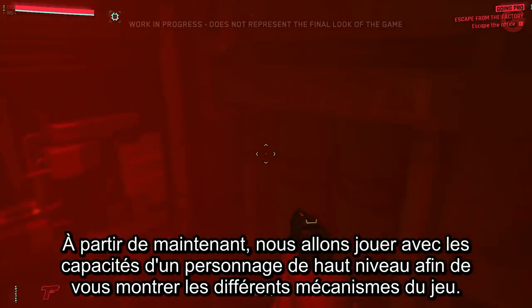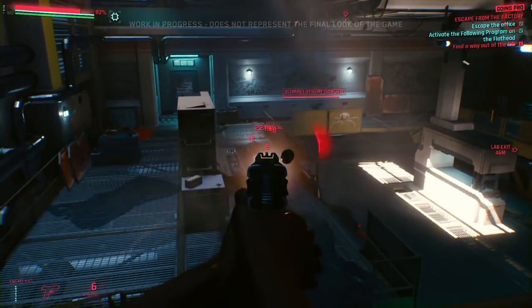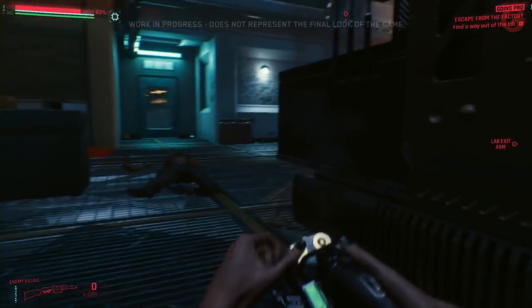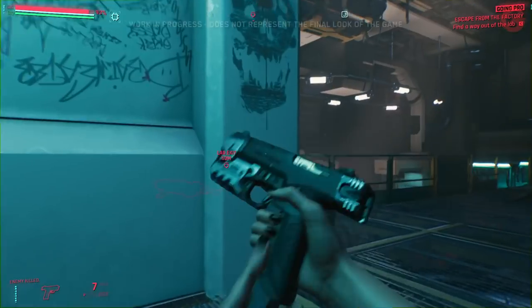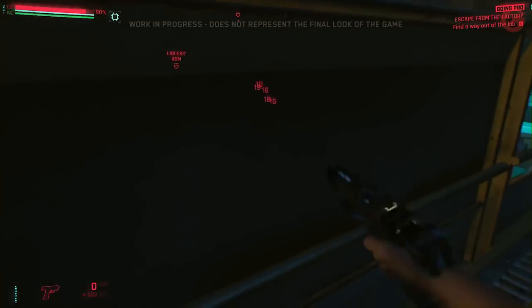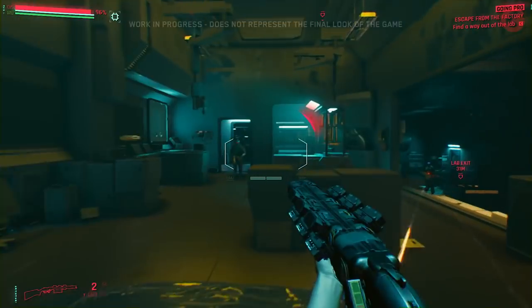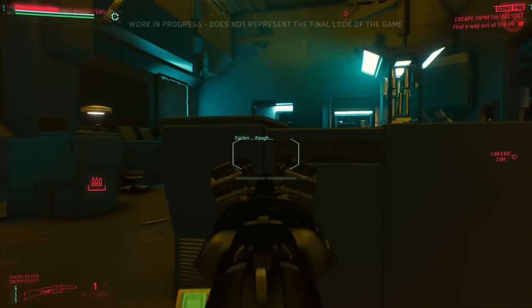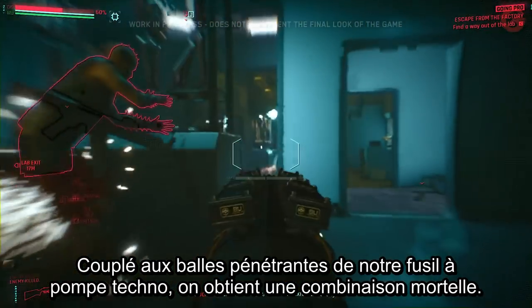There are many skills in the game that players can apply when solving problems. The engineering skill can be used to fix, disassemble, and disarm devices. From this point on, the demo unlocks the abilities of a high-end character to showcase different game mechanics. One of the new weapon modules is a ricochet targeting system connected to the eyes — allowing players to bounce bullets off walls and hit enemies hiding behind cover. Another targeting system reveals enemies behind walls, and paired with the penetrating rounds of the tech shotgun, it's a deadly combination.